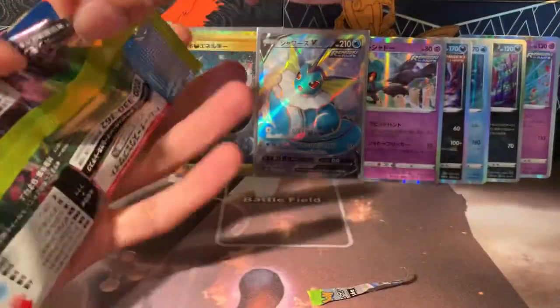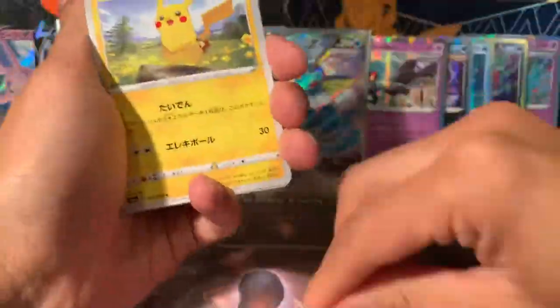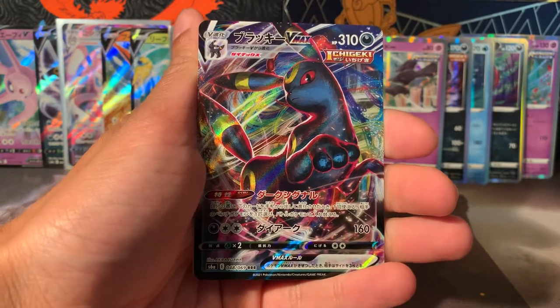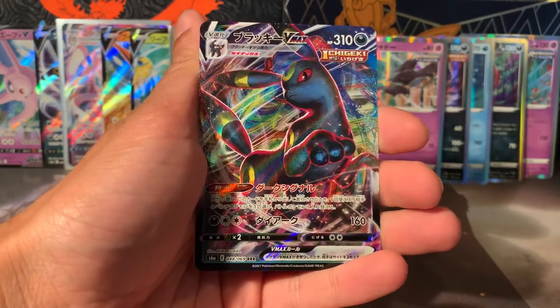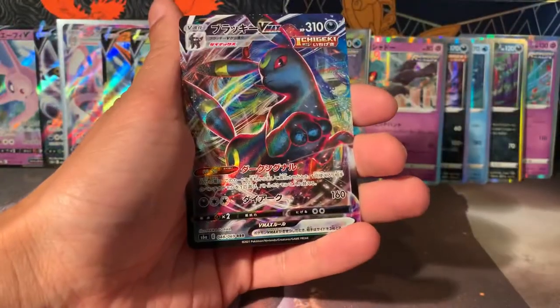Right — we're near the end here. I hope we get one more V or V-MAX — and there it is! I forgot we were missing one more. Umbreon! I'm very happy with this box. We've got Umbreon V, Umbreon V-MAX, and two secret rares. Behind it is just Persian — as soon as you say Persian it appears again.